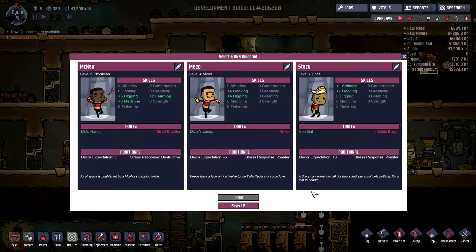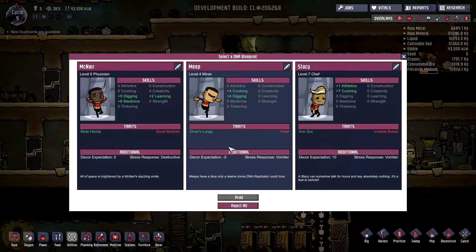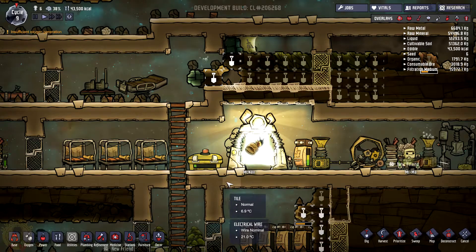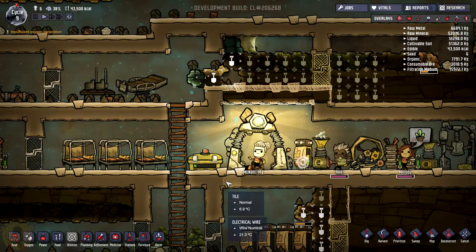A physician would be useful. A chef — maybe that would speed up the process of cooking. I don't know how skilled my cook is. Medicine — we are going to be in trouble at some point, so I might want to go with medicine. Let's get the medic — Makna. So if we are in trouble, we will be fixed.